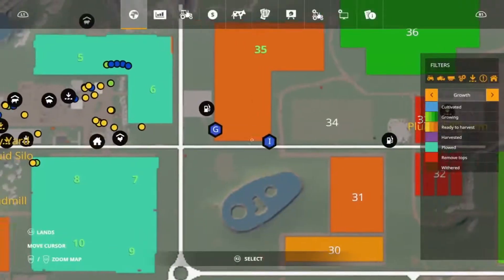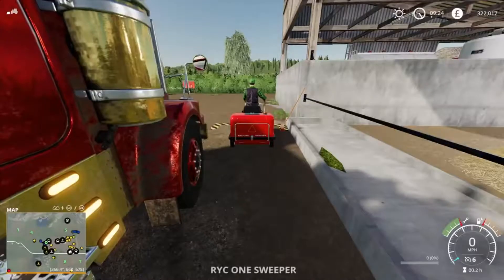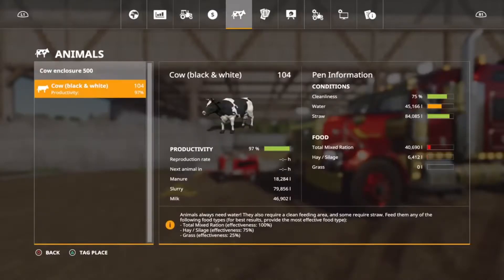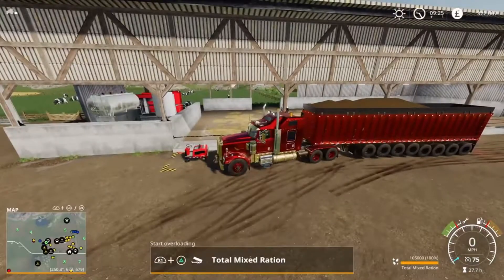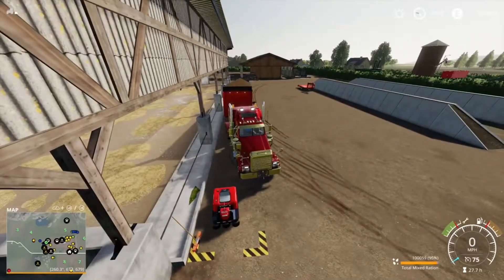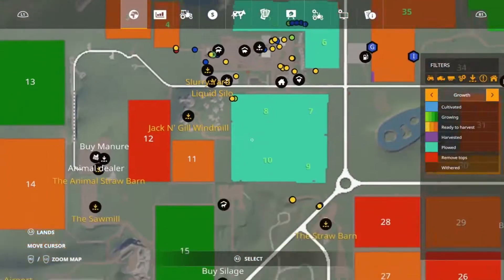Now we'll go back over here because our cows have run out of food pretty much. You can see they're not producing anything because the food is so low. I bought 105,000 litres of TMR so we're going to empty that here, and then we're also going to start producing some TMR.